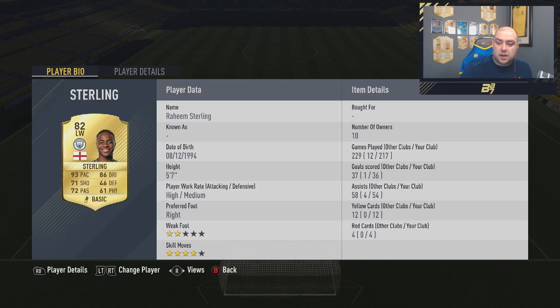And then we've got the main team. This card, Raheem Sterling, is actually giving him a strong link as well. He's playing a 4-3-3 formation. 217 games, 36 goals and 54 assists, 12 yellow cards, 4 reds. He is a dirty, bloody player — the amount of red cards I'm seeing on these players are ridiculous.